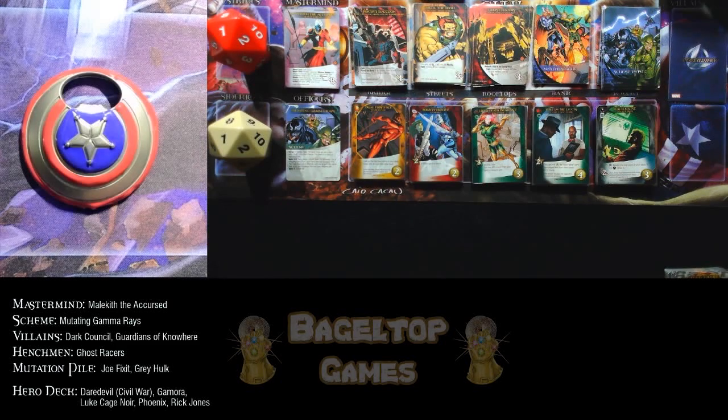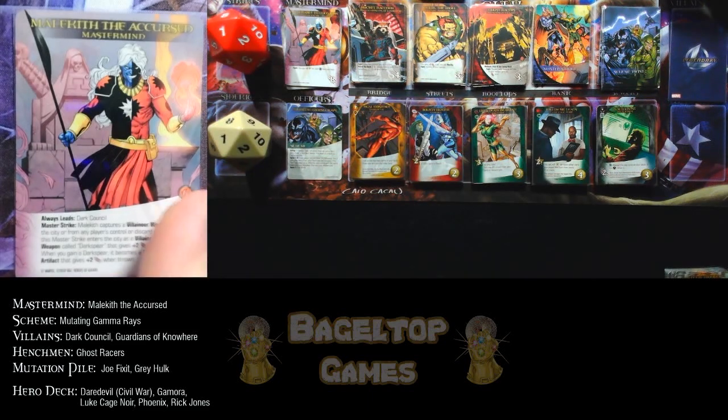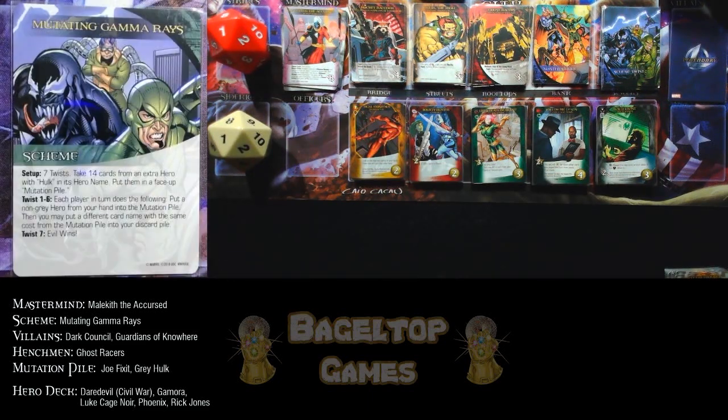Hey everyone, welcome to Bagel Top Games for another legendary Marvel DBG randomized game. We've got a really cool setup today. Today we have Malekith the Accursed — eight Strength leads the Dark Council. His Master Strike captures villainous weapons. What he's trying to do is release mutating gamma rays on Earth. It's on a timer, so when I pull seven twists, I lose.